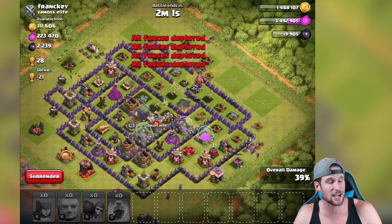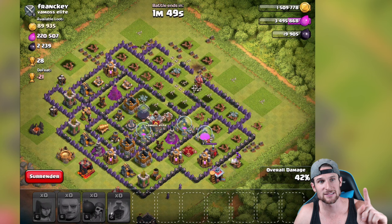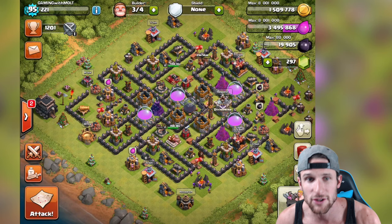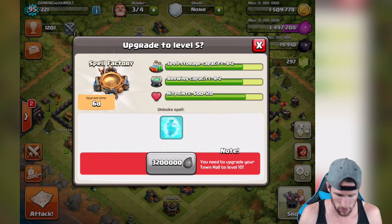So what does that teach you guys? It teaches you that you need to raid with spells. If I had had one heal spell, it would have made all the difference and I literally would have gotten all of that dark elixir. Did we get any of it? We still got 820, so you guys saw two good raids and a fail raid. And here's the thing - I'm not afraid to show you guys fail raids because everybody fails. I know there's gonna be comments saying I suck - well, you suck for saying that.